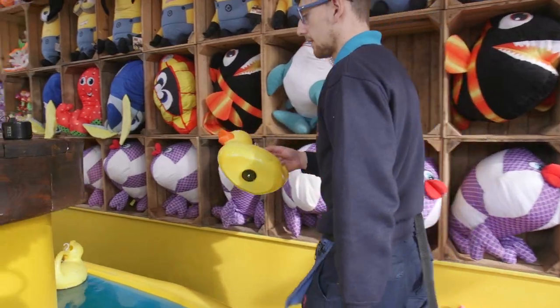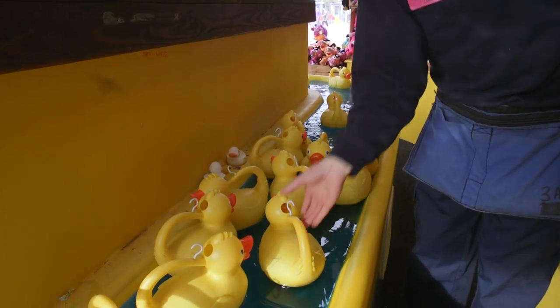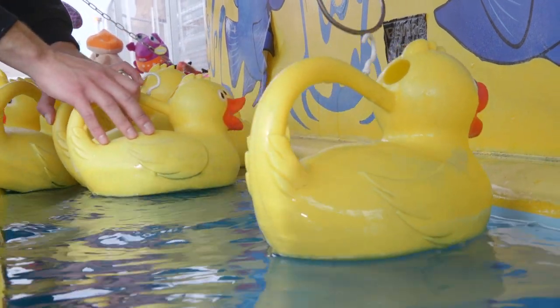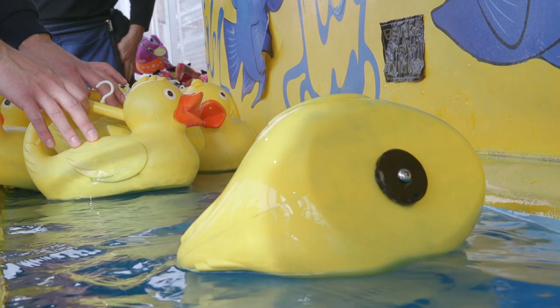You must make sure that you put the high prize ducks in at the back of the pond so they are unable to see where they are straight away. If you are suspicious of a guest choosing these ducks continuously, let your supervisor know immediately. If a guest accidentally knocks a duck over, then this will be their duck and the colour revealed will be their prize.